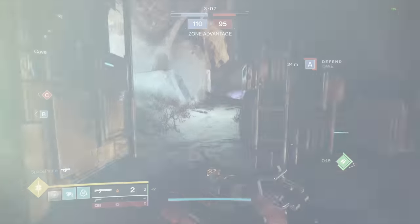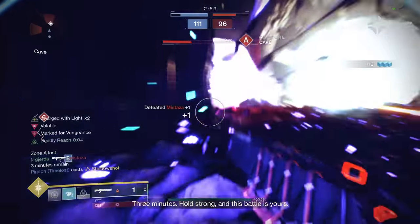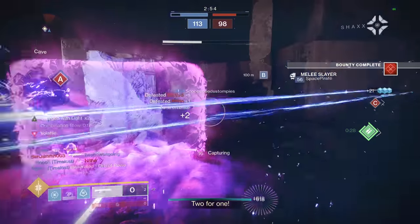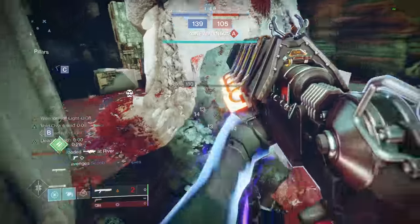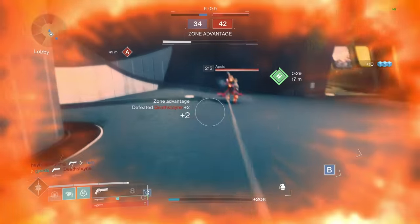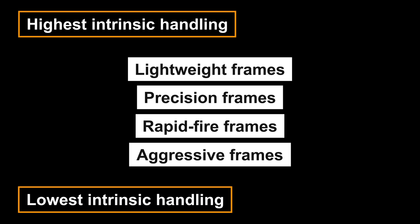On to handling. Handling is almost always your time-to-kill in Destiny, because so many fights are defined by how fast someone can switch to their other weapon to clean up a kill — and that speed is dependent on the handling stat. This is especially true for shotguns, since the smartest players always weaken opponents with primary or ability damage first and then push in for cleanup kills. Handling affects draw speed, aim-down-sights speed, and stow speed. Lightweight frames have the most intrinsic handling, then precisions, then rapid fires, then aggressives have the lowest.